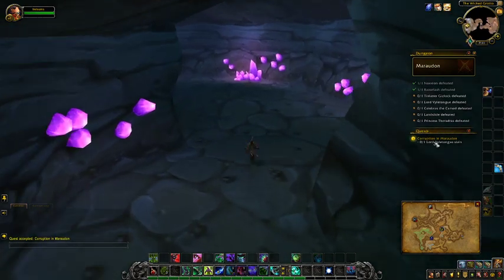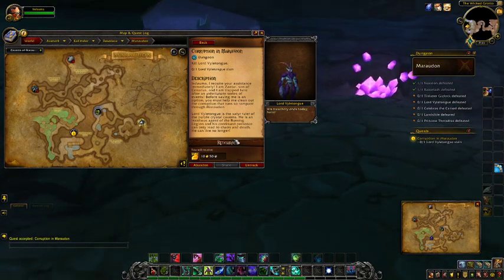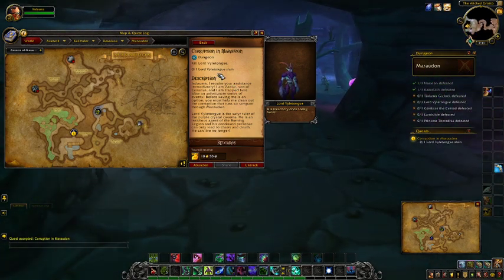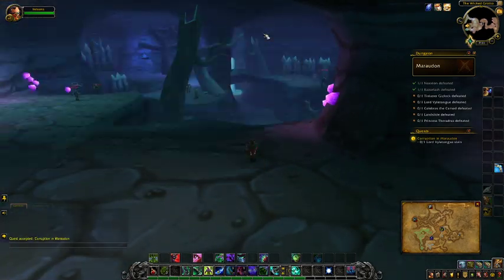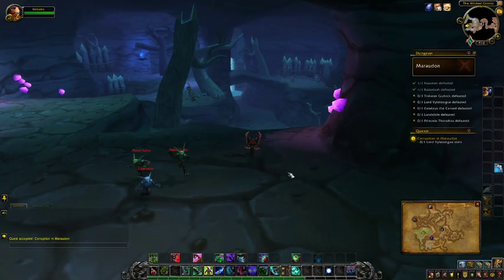As you can see, it pops right up — you're automatically given it, known as Corruption in Mardon. You are tasked with killing Lord Vile Tongue. And as you can see through the map, you'll have to kill Tinkerer Gizlock, and then you'll get to the end of Mardon Purple, and then you can make your way to Mardon Enter this way.